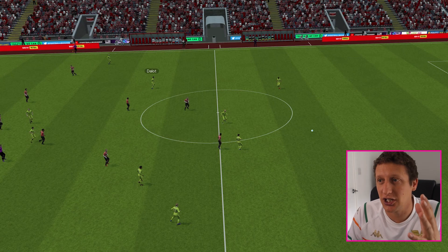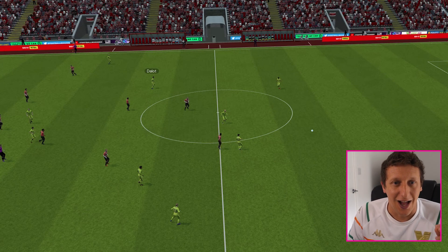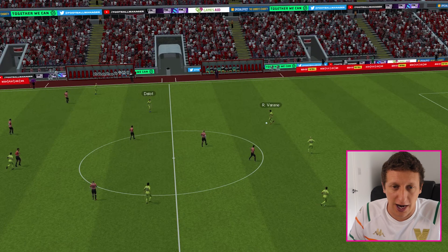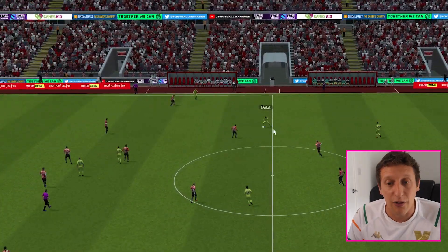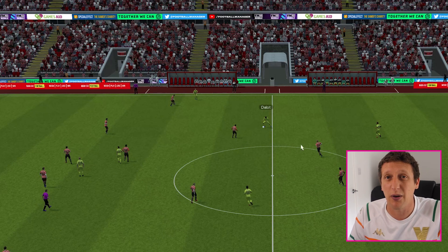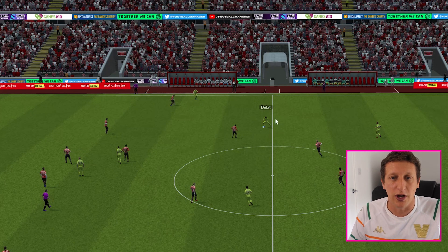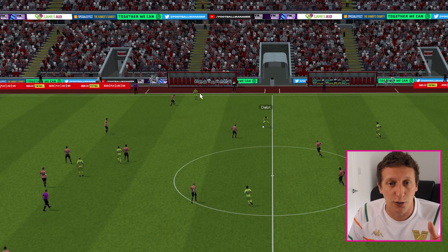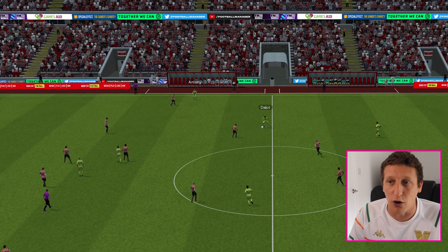Dalot actually gets on the scoresheet to open the scoring against Sheffield United. Here he is in possession - he gets nice and narrow, which helps. Now that he's on the ball, picked it up narrow, what it does give us is a 1v1 opportunity out there. Sheffield United are playing with a 5-3-2, so they have a full back and a winger, but him being narrow would probably drag another midfielder out - he might even drag a central forward out. Him being narrow gives us an overload in midfield to progress the ball, but it also gives Antony a 1v1 up there.